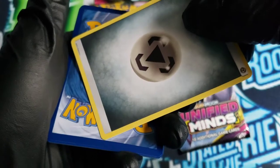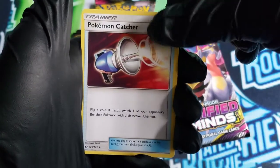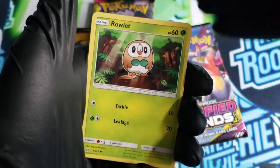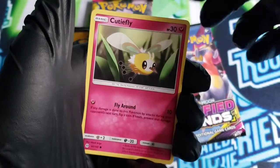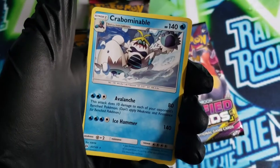And we got Garbage Energy, Vaporeon, Pokemon Catcher, Golbat, Zubat, Torkel, Rowlet, Drowzee, Cutiefly, Shellder Reverse, and a Crabominable.